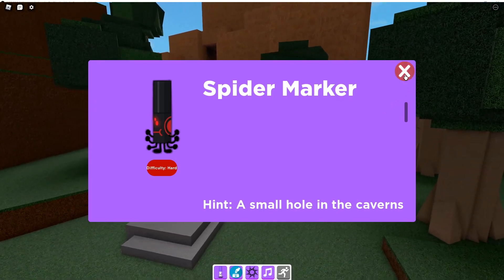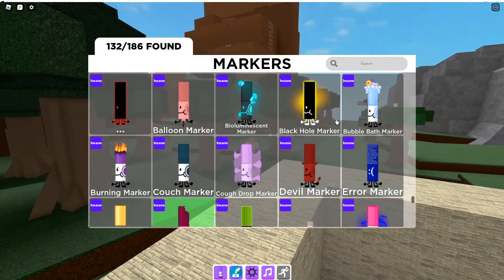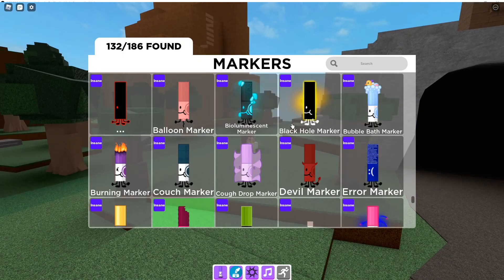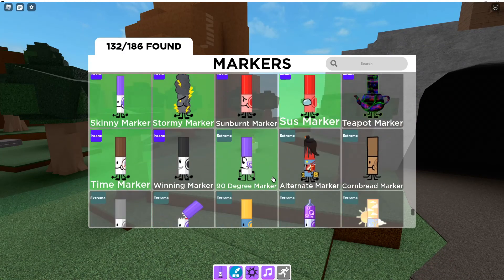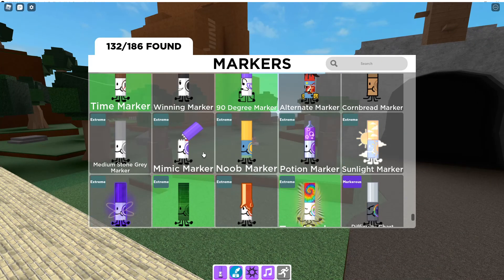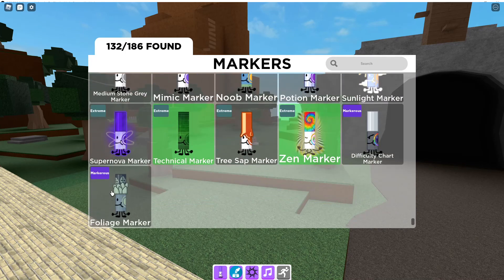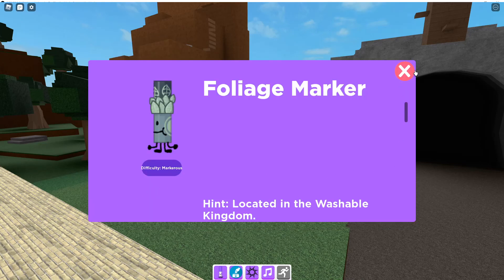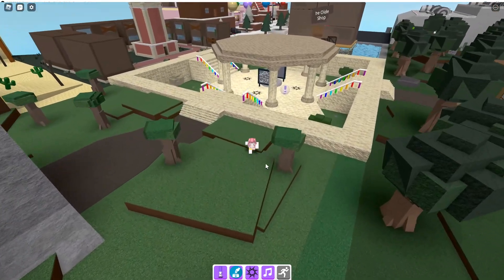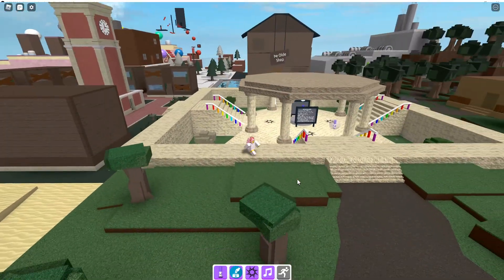Spider Marker — I think that's new. Bubble Bath Marker — find a wrench after that, there may be a trick to help you. To do the Sunlight Marker, locating the Washable Kingdom. Mimic Marker — locating the Washable Kingdom. Foliage Marker is the second marker. So I have some more markers to try to get in the Washable Kingdom, I guess. Let's try to find some of the markers we can.